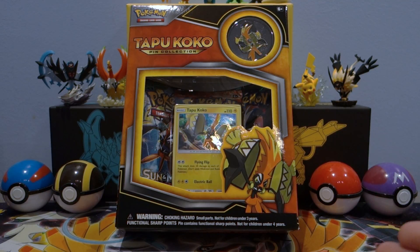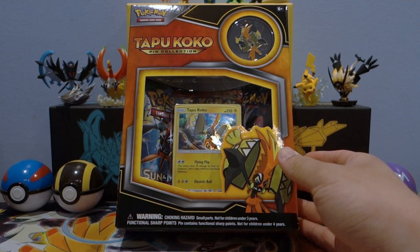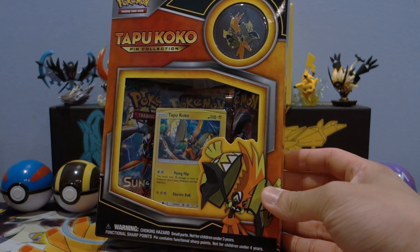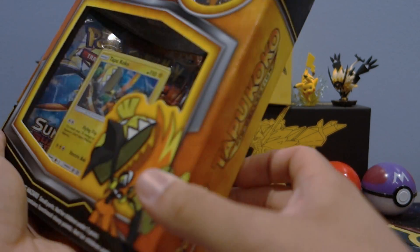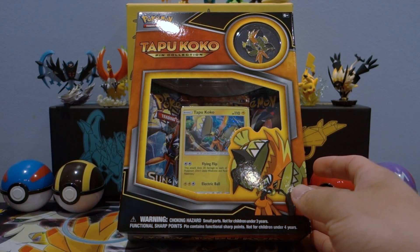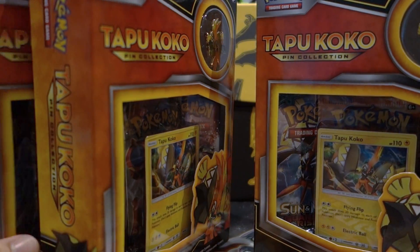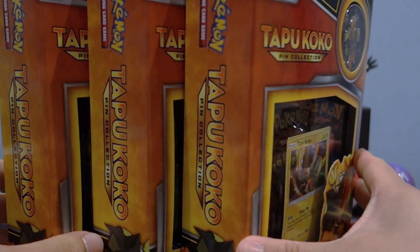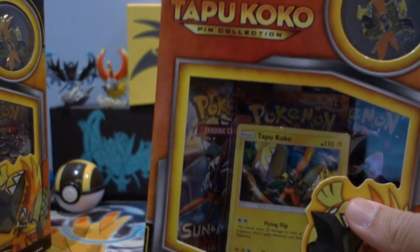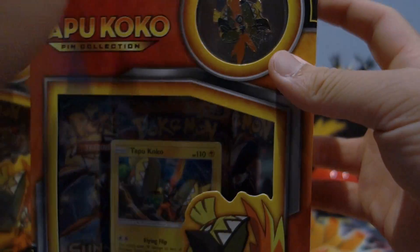I'm going to start opening products that are reaching their one year anniversary — products that were released 365 days ago, or at least within that week. This Tapu Koko pin collection was released June 2nd of last year. We're not opening just one — we have three amazing Tapu Koko pin collections, and they come with really, really good packs.